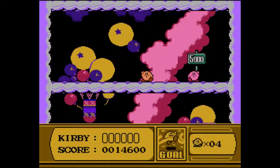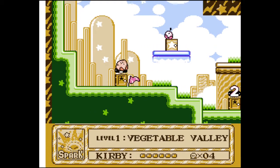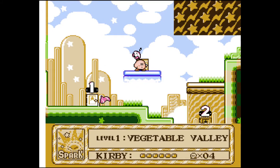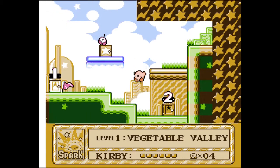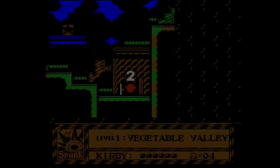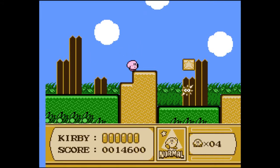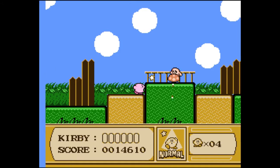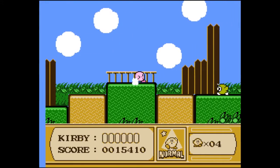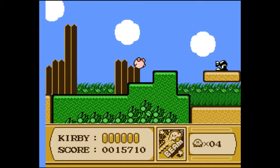We got 50,000 points from the goal game — wow, we're doing really good. We've also unlocked our first sub-game. I'll do that in a sec; let's actually get some more gameplay in first. I'm going to get rid of Spark here because I actually want to use the projectile powers of Kirby's mouth — specifically, I want Beam instead.